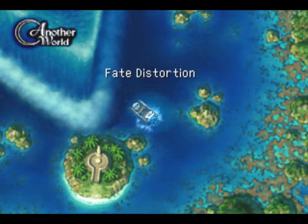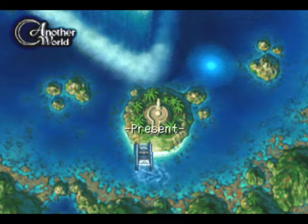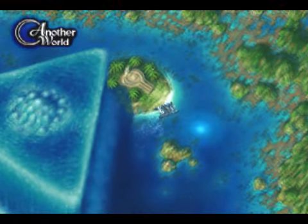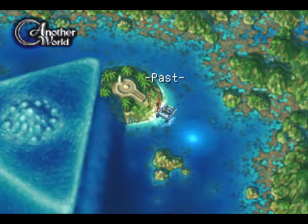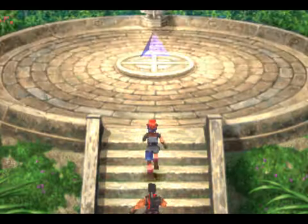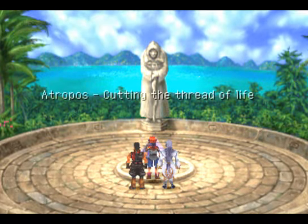You can just take this Fate Distortion to get back to Homeworld. In the Sea of Eden, we've got these three islands: present, past, and future. Whichever one you visit last will determine which path you take from here on out. It's not a major difference, so I won't be showing all of them. The island I want to visit last is the present island — it doesn't matter which one you go to first, just as long as that's the last one.